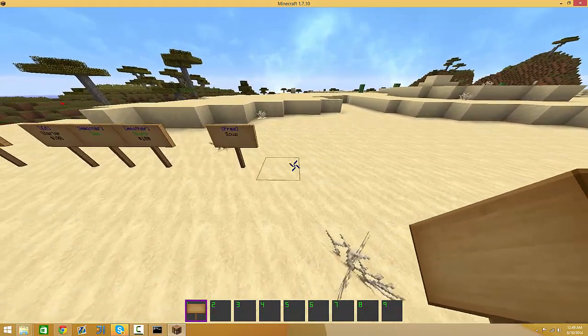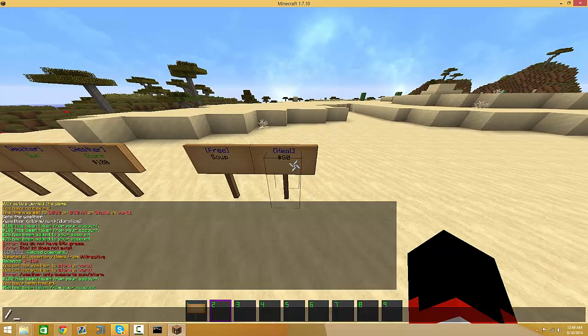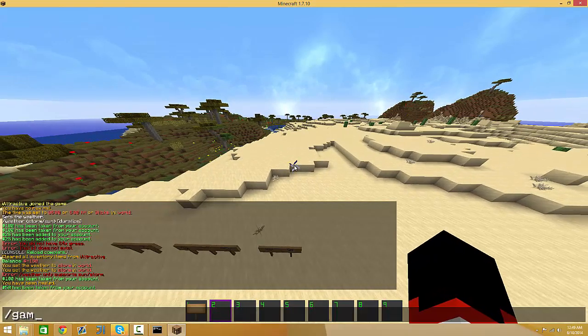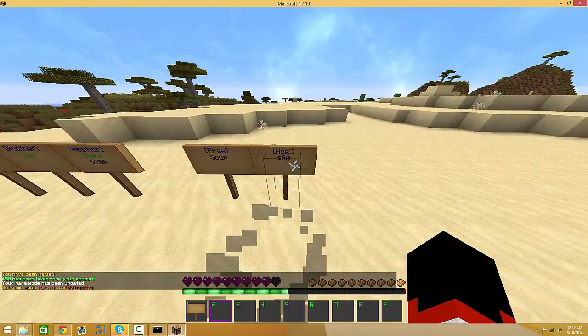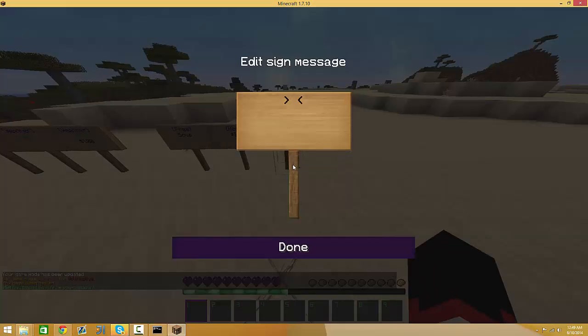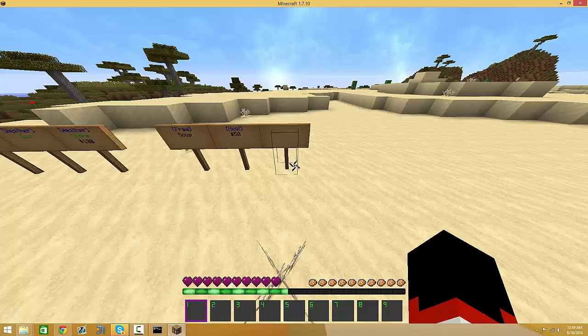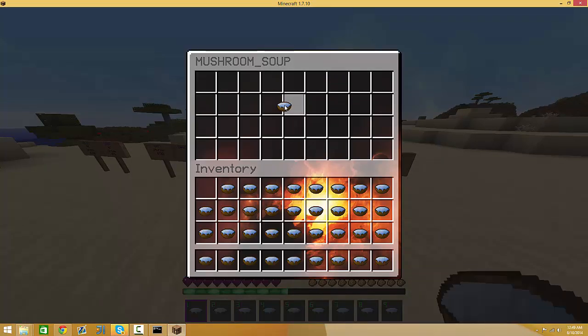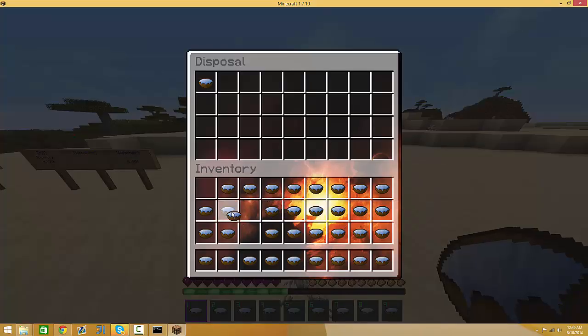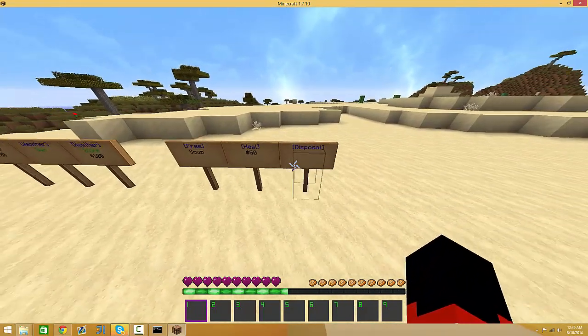Let's go on to a heal sign. So we can do the brackets, capital H, heal. If you want to make it free you don't put a price, but I'm going to put a price of 50 bucks. So we'll get heal — let me go get damage. Now let's make a disposal sign. Basically that allows us to dispose of items we don't want in our inventory. Let's go over to this free soup sign, fill our inventory up with all this soup, right-click on the disposal sign, double-click and get all the items in there. Our inventory is clear — so it's basically like a trash can.